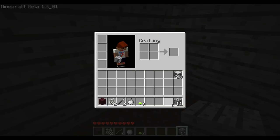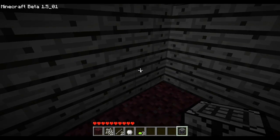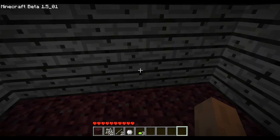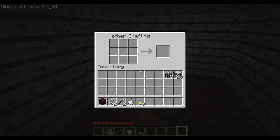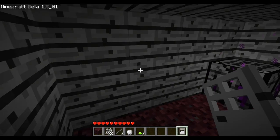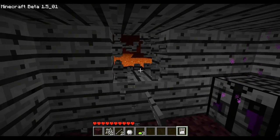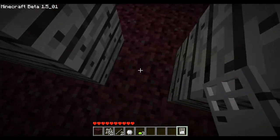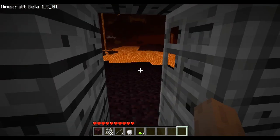Let's make a crafting table and the nether crafter. Oh, that's beautiful! I don't even need torches — this is amazing. A glow wood door. I'm going to build it on this side — I think this is the side without the ghasts. Okay, it's just like a normal door.